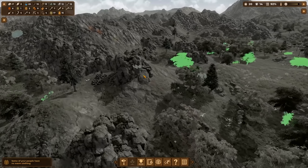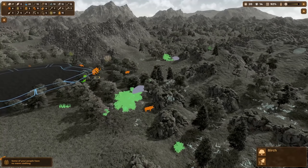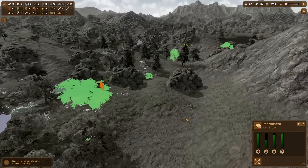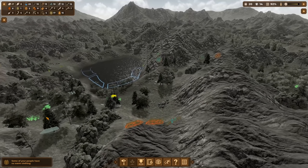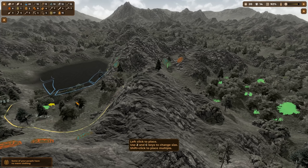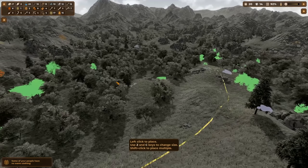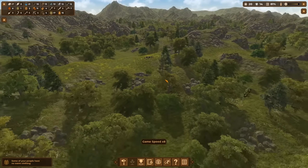Further out we can hunt more rogues — they were red before but are now orange, meaning it should be easier. We can also assign a hunting ground so my people start hunting in that area. There's a mammoth and it's orange, not even red anymore, so hunting it is possible. Once I have better attack I'll go for it.